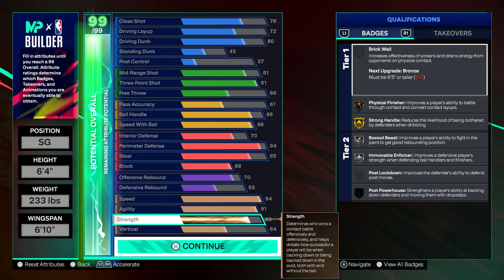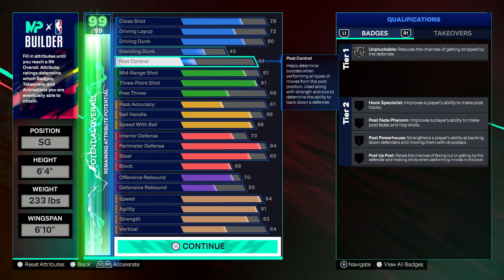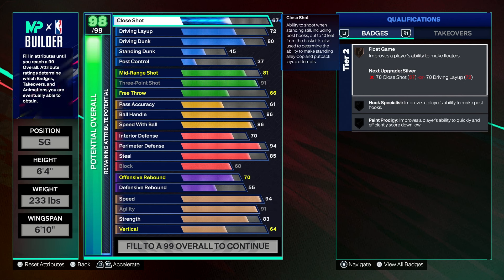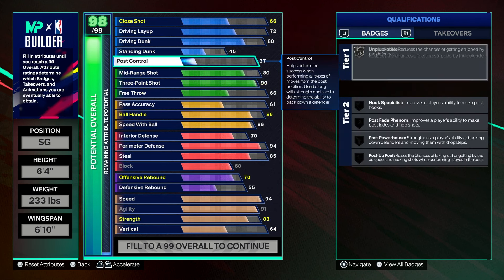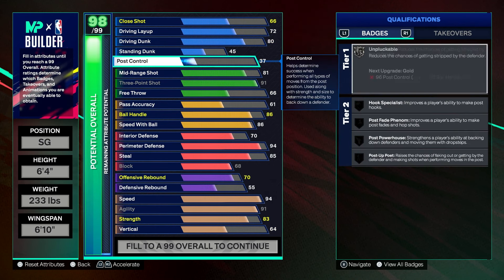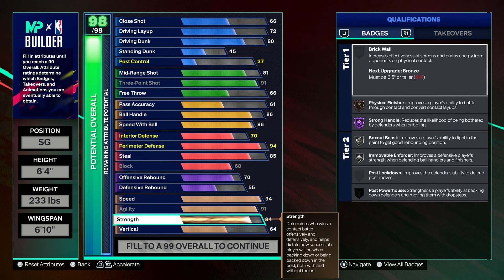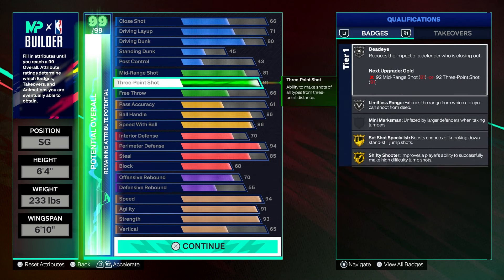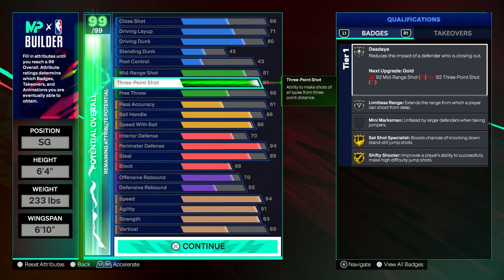Now for some reason it's kind of not letting me do that, but I think it's because of the post control. It's the close shot — let me lower that. Make sure you guys don't do that because it's gonna mess up your build. Strength 92, which it should be 93. So this is the build right here — 91 three-point. You guys are gonna get gold shifty shooter, gold set shot specialist, silver limitless, and silver deadeye.